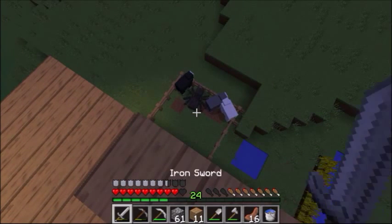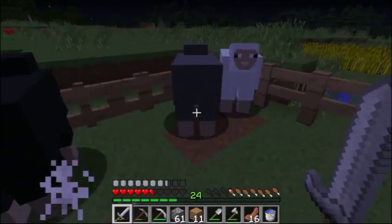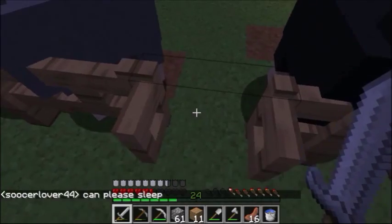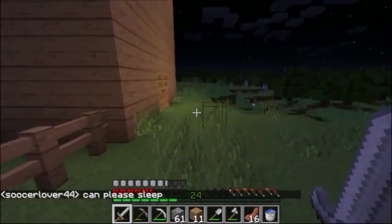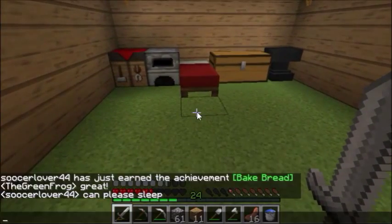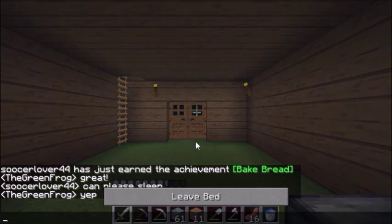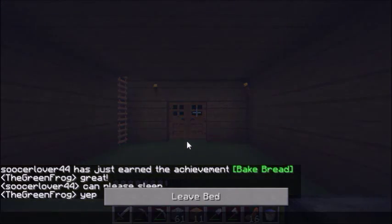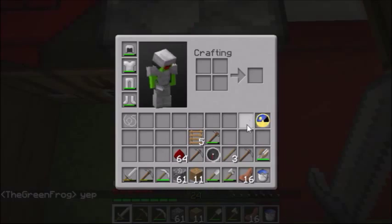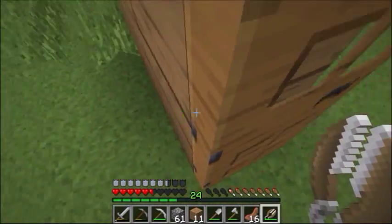There is a spider in the sheep pen! I kind of jumped pretty far and lost a lot of hearts. But I need to get that spider out of there — need to protect our sheep friends. I'm thinking we can also grab our shears right here and shear those sheep so all of them have all their wool.